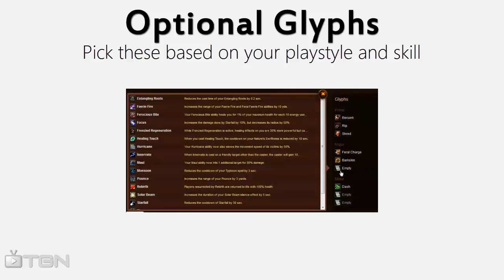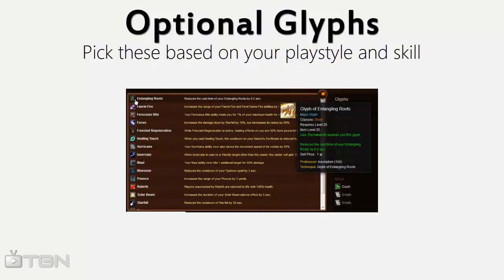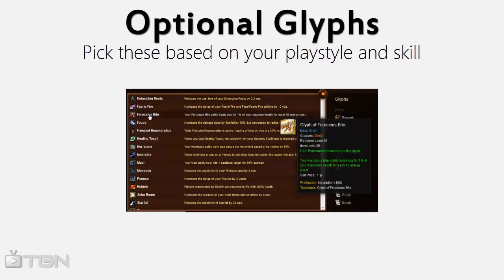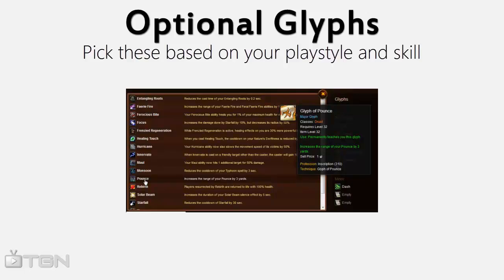The final major glyph spot is a tossup between three glyphs. The first is Entangling Roots — it's sometimes incredibly important to be able to cast Entangling Roots on someone, so having a reduced cast time is sometimes really helpful. Glyph of Ferocious Bite is pretty amazing but it's hard to ever get used, and it's not really a huge heal — take this if you're super confident about knowing when to use it. Finally, Glyph of Pounce is a good quality-of-life glyph. When you Feral Charge behind someone, sometimes you won't be able to catch up to them, and the Pounce glyph will make it a lot harder to miss them while running behind them in stealth.